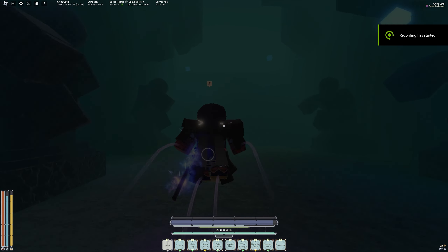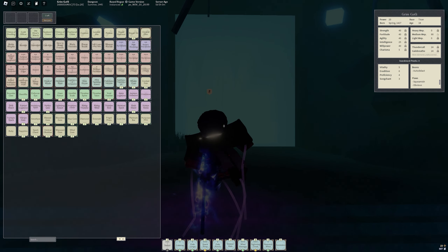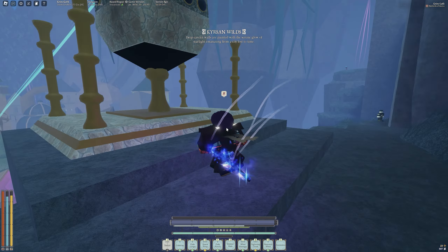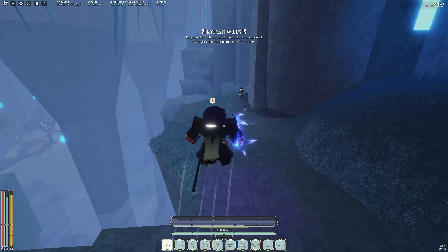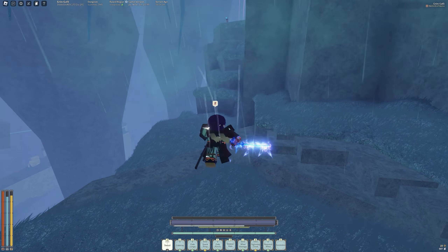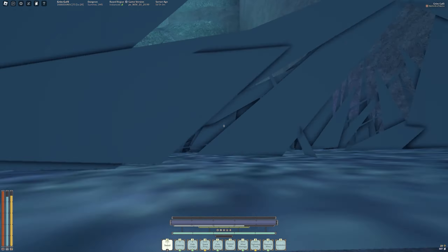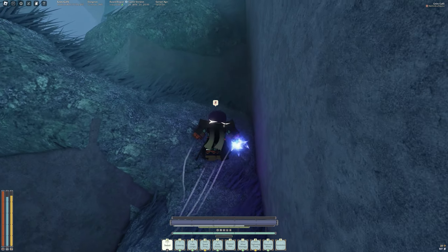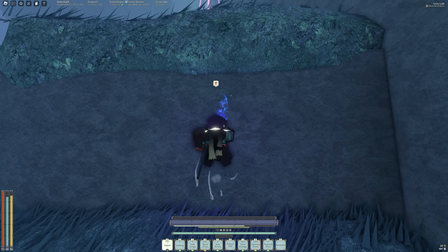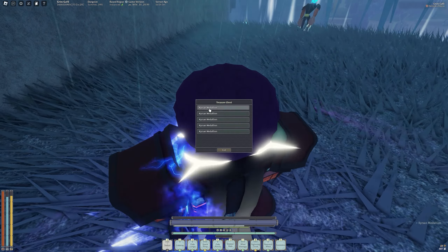We're now in Floor 2. You just climb up this dark place. Once you get up here, you want to look around, because there might be pink beams in the sky. But first you want to ring this lantern. To our right there's a pink beam, meaning there's a Kiosar Medallion chest. We just make our way there — jump around, run a bit, climb up this mini mountain, continue climbing. From the pink beam you can see the chest. We open it and take all the medallions.